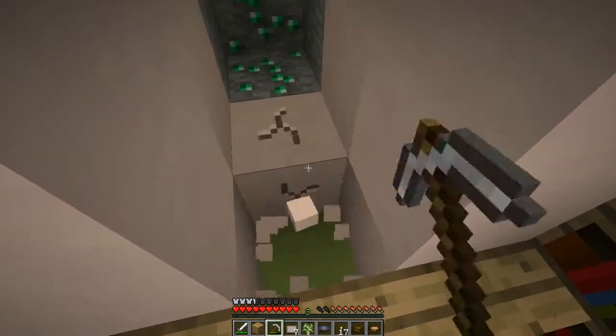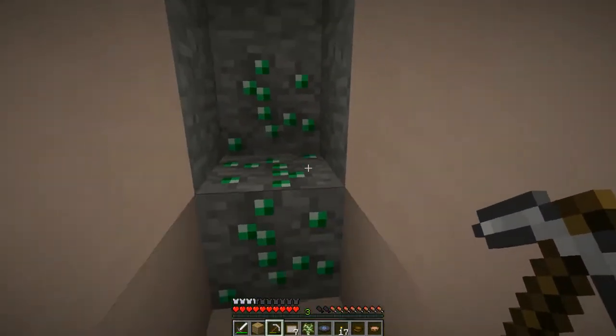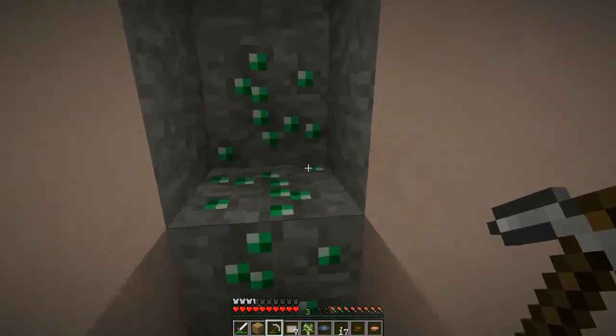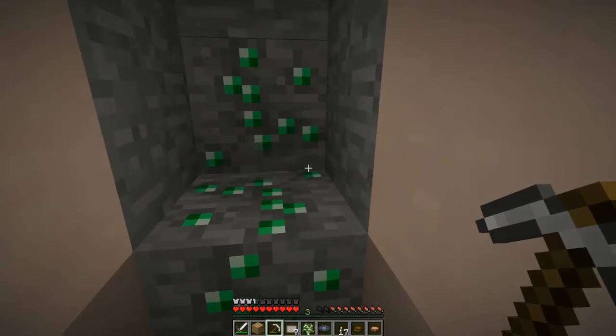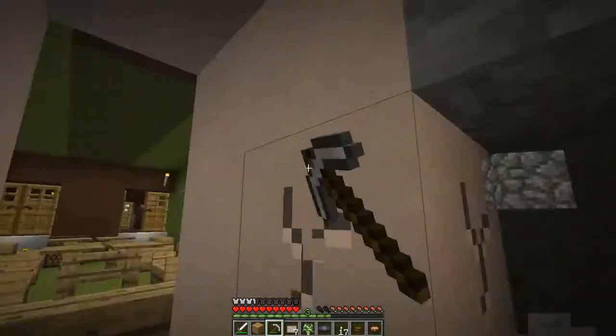Do we want Fortune before we mine these out? I know — when you're making a book here, a book for the enchantment table. But we don't even have obsidian — can we even get obsidian? I don't care, I'm just gonna mine it out because I'm probably going to need some trades from the villagers at some point.